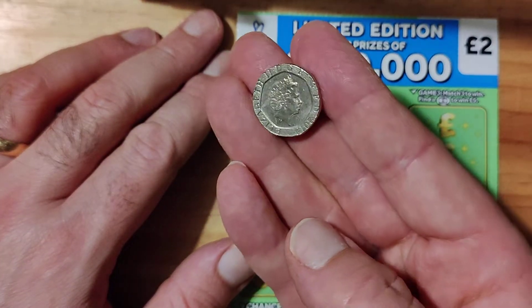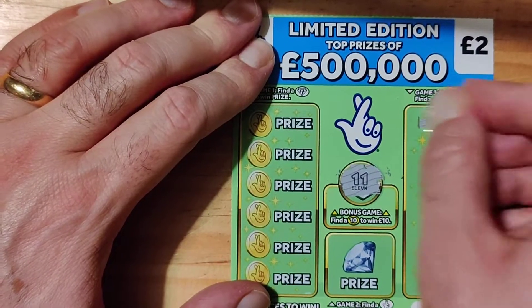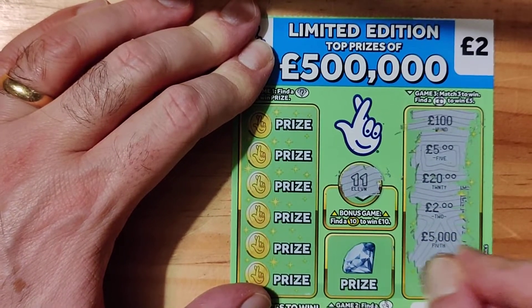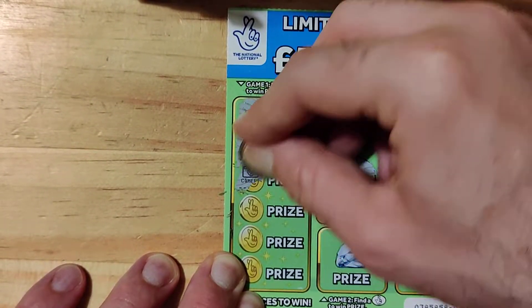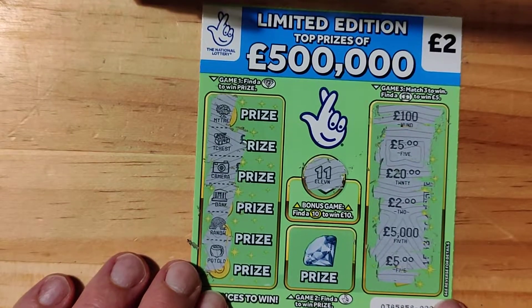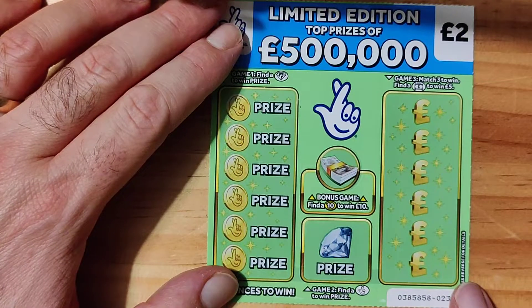I'm using my £20 piece again - hope it will bring me some luck. All right, number 11. We have £100, £5, £20, £2, £5,000 and £5, so a little win there guys. Money tree, we've got a chest, a camera, a bank, a rainbow and a pot of gold. So we've got no win there. I think I've seen the new £5 ones out, so I'm going to get some of them new £5 ones - hopefully that will be a good video.